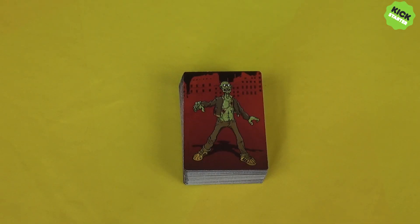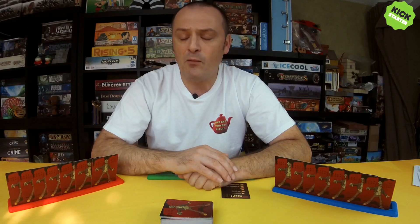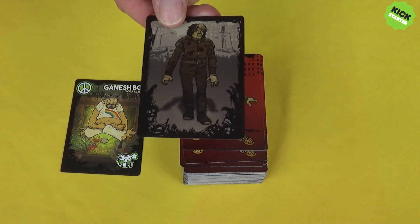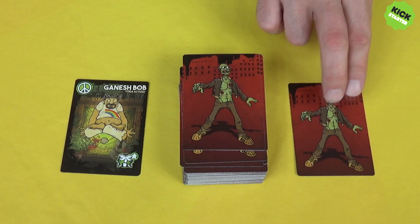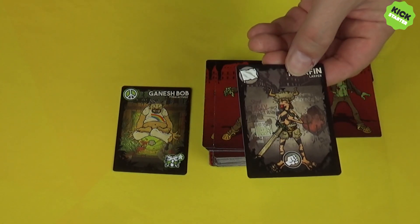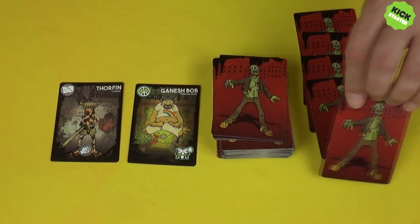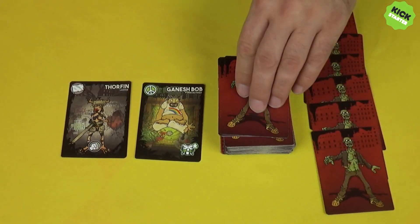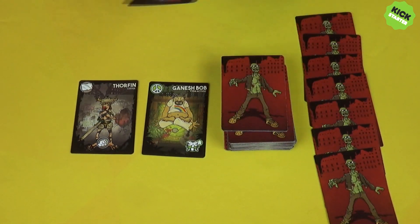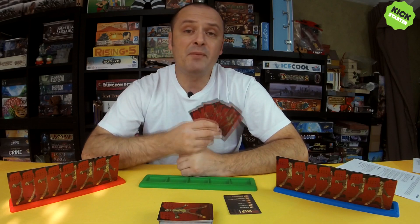The next step in setup is to create downtown, where survivors will be available for players to recruit. Take the top card from the deck and reveal it — if it is a survivor, leave them face up in the middle of the table. If you find a zombie or a take-that card, it goes face down into the zombie horde. Downtown will always have the same number of survivors as there are players in the game. Anytime someone recruits a survivor from downtown, you automatically draw from the deck to replace them, which adds more zombies.